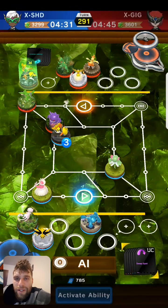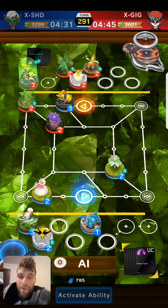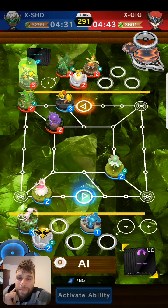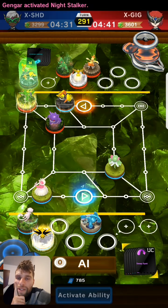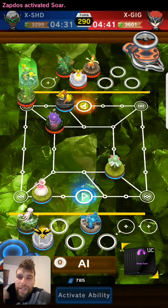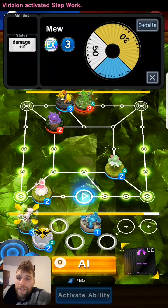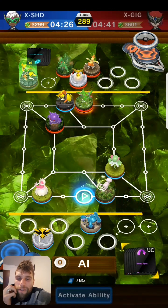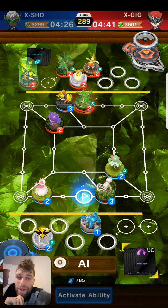He's got a goal block, so I'm just going to push myself right up by his goal and try and force him to burn that goal block plate. Let's see how he wants to play this — yep, he's definitely going for that goal block, he doesn't want to risk it. Goal block for Risen, which I was expecting. I didn't think he would take Gengar away, so I'm just going to go defensive with Mew, because I'm guessing he's going to make a Gengar down to the corner anytime soon.